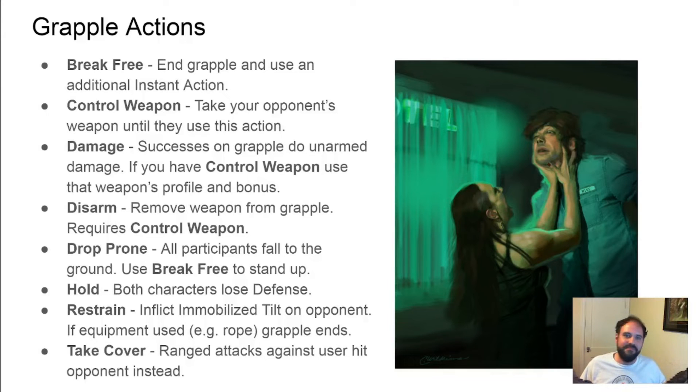There are multiple actions you can do in a grapple. You can end the grapple, take control of an opponent's weapon to use on your next turn, damage the opponent by bashing them or using a weapon you control, toss a weapon you have control of, drop prone, or hold the person so that both of you lose your defense to incoming attacks. You can restrain an opponent — which is as good as ending the grapple if you have handcuffs or rope handy. Or you can use your opponent as a human shield, which is also a breaking point.